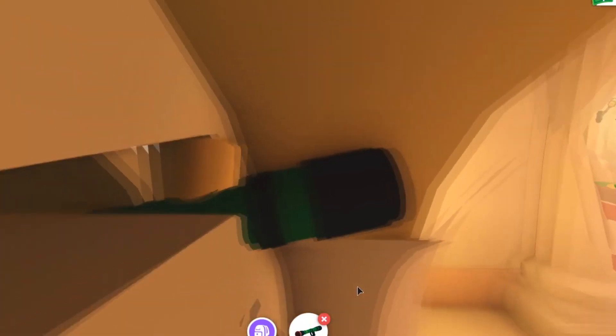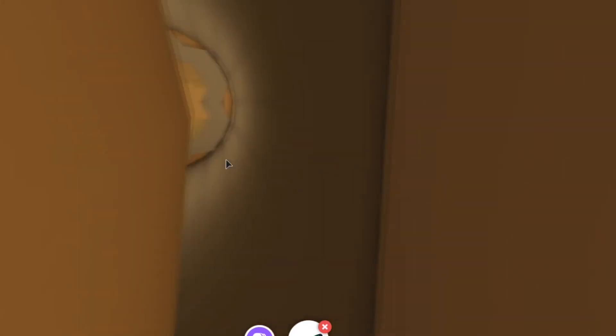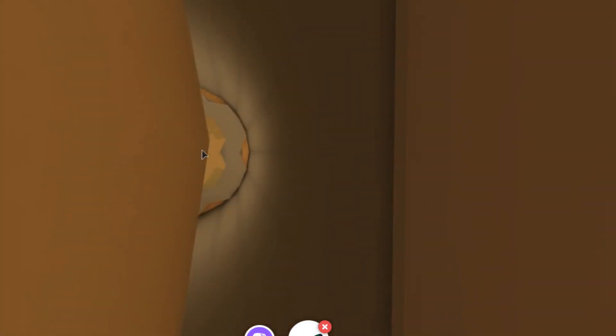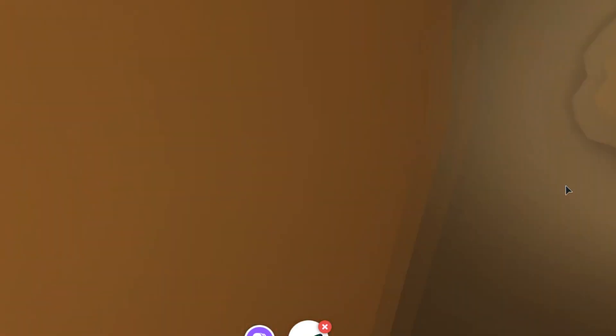I'm inside now and glitching really hard — this is what it looks like inside the safe. If you look at that back part, there's a place that I'm guessing they're going to open after the update, where you'll actually be able to go in and see the ocean side.